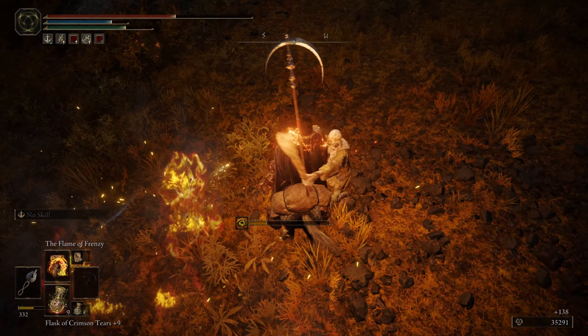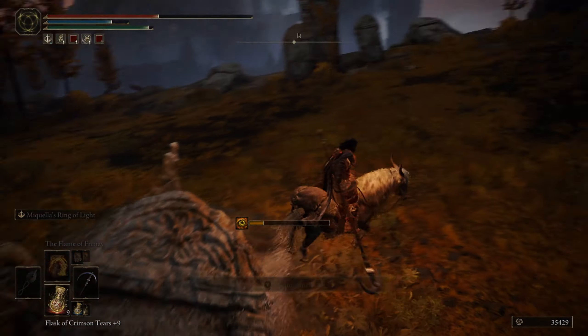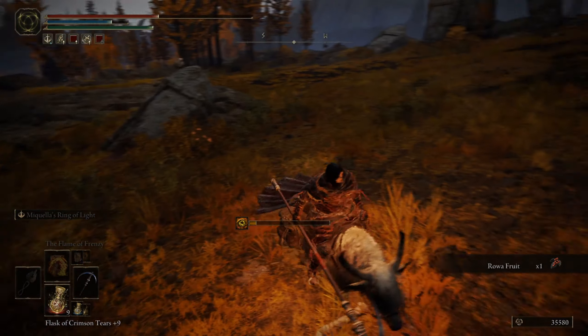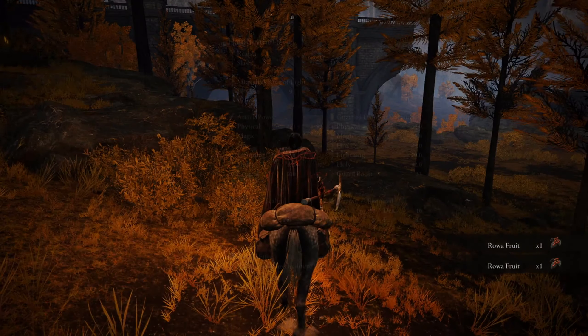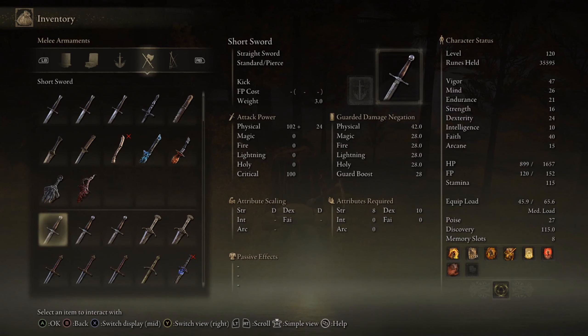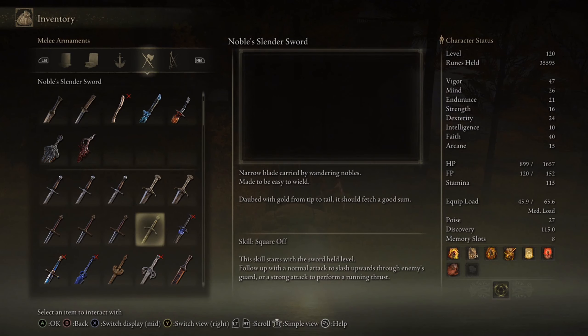These nobles that carry chests — I imagine they don't respawn. We got the Noble Slender Sword finally. This isn't what I wanted — I just wanted to kill you normally but instead, madness. I mean, I guess that's how madness worked. Noble Slender Sword — narrow blade carried by wandering nobles, made to be easy to wield, jobbed with gold from tip to tail, it should fetch a good sum. Expensive but nothing special, as one would expect from wandering nobles that don't really know what they're doing.